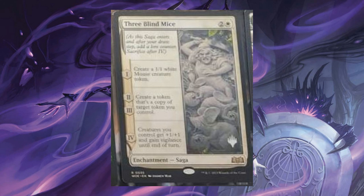Three Blind Mice, 2 and 1 white, it's an Enchantment Saga. Chapter 1: create a 1/1 white mouse creature token. Chapter 2 and Chapter 3: create a token that's a copy of target token you control. Chapter 4: creatures you control get +1/+1 and gain vigilance until end of turn.